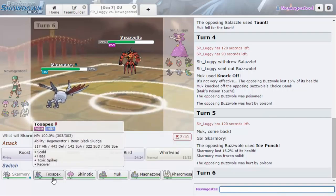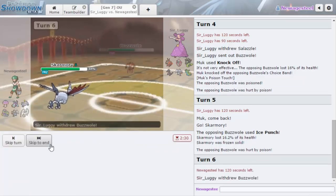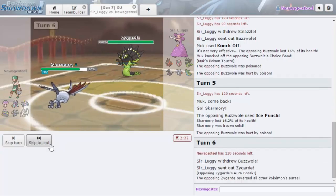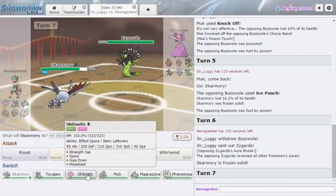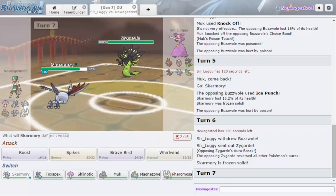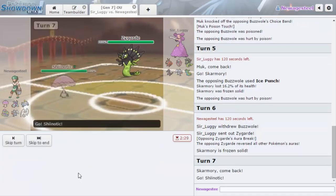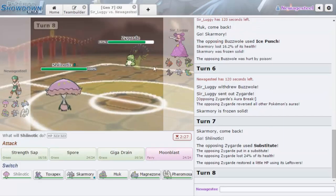This means I don't really have a switch for Zygarde — I don't have anything to phase it out now, which is not good. I'm going to attempt to defrost here because I really need to. Okay, I can't let this thing just set up on me either. Does this thing run Lum Berry or Leftovers? I don't remember. I think I'm just going to go hard into Shiinotic.